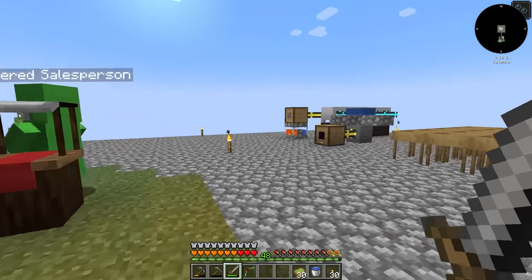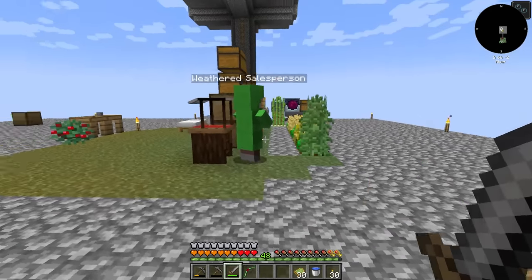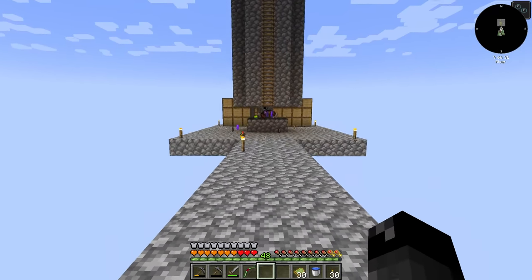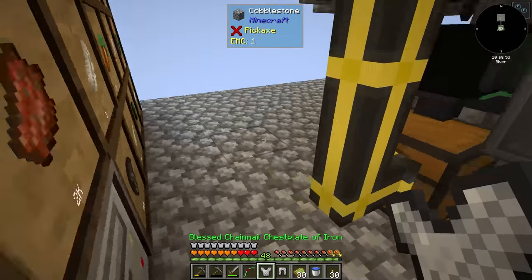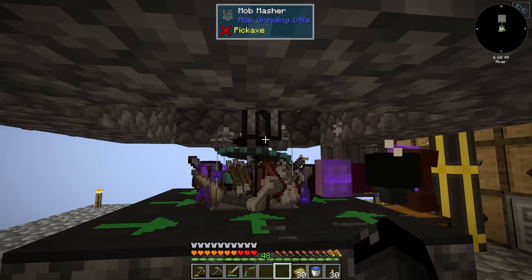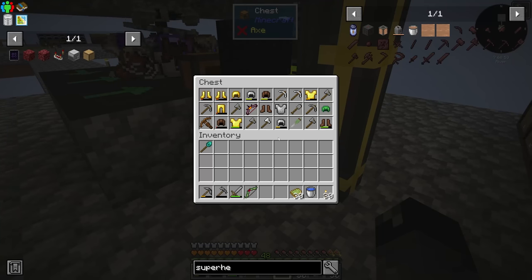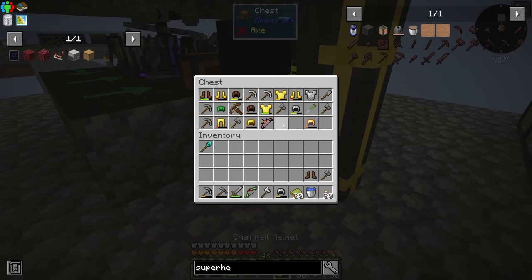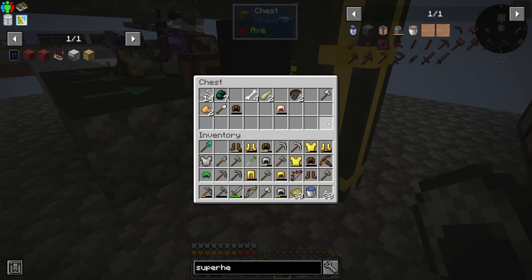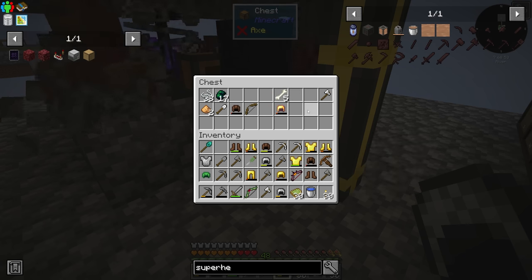I took a bunch of our obsidian and we have 200 more — we're just going to be getting a whole lot of obsidian now. I turned it into void upgrades and applied them over here. We still got a mess of things going on though — it isn't quite fixed, but it is better. We are left with the problem where non-stackable items are clogging up, and this is the next thing we're going to have to tackle: getting rid of these non-stackable items automatically.